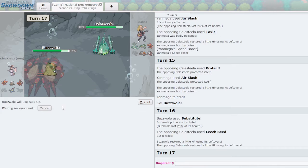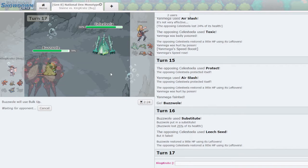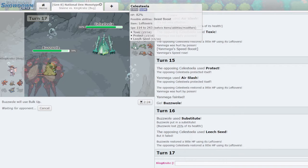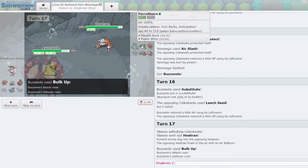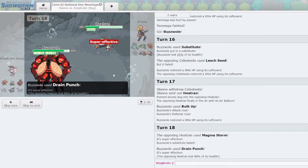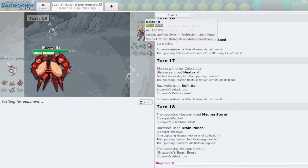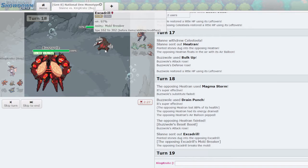With Skarmory dead, getting the Substitute off is pretty good for me. This might be a very good position — assuming they're not using Dual Wingbeat Scizor. I'll bulk up as much as possible. They go to Heatran — I will absolutely take Heatran from you. Magma Storm is fine — this should KO. I don't see anything that can instantly come out and beat me. Scizor is probably their best play if they're running Dual Wingbeat; otherwise I'll Substitute in Celesteela and Ferrothorn's faces. Excadrill comes in — I'll Substitute on you too. Earthquake does nothing with Choice Scarf.